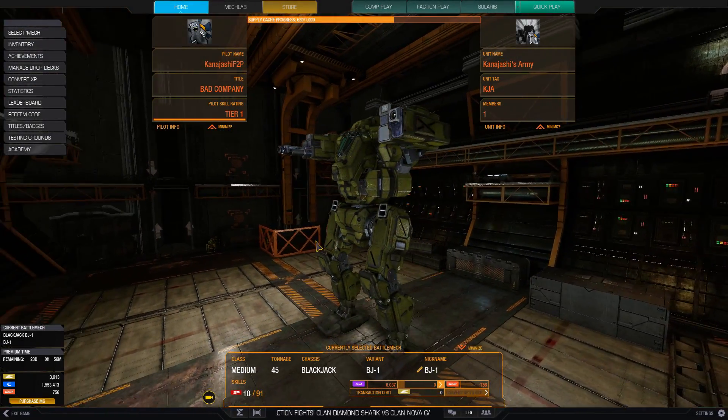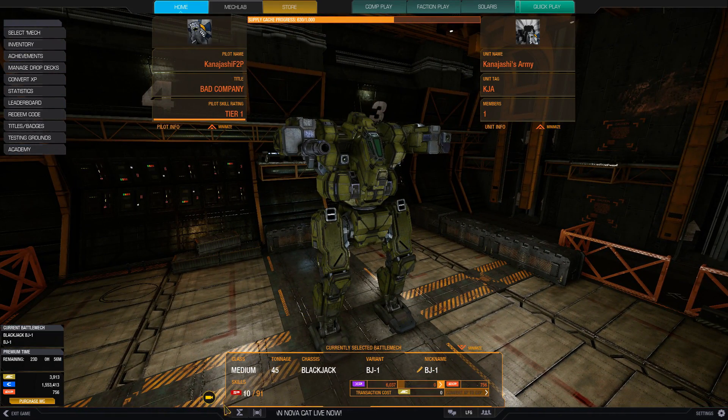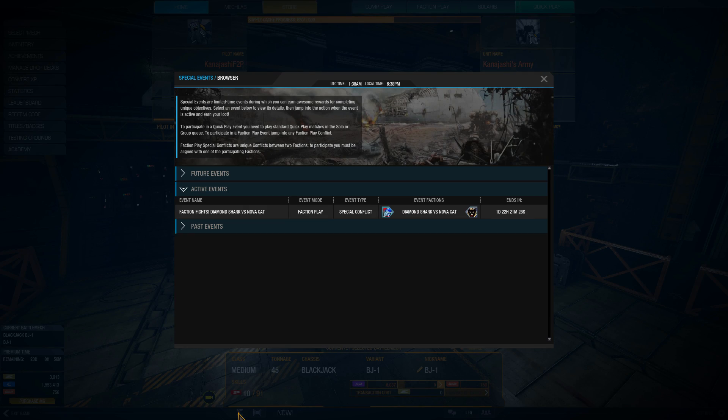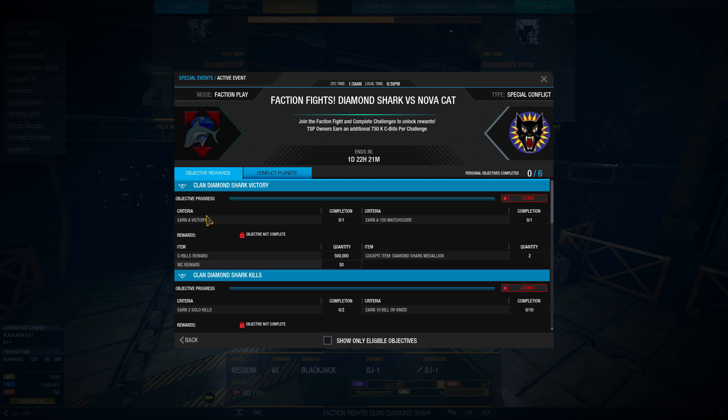Hello and welcome to another episode. An interesting thing going on right now — we have some faction play events. This one is Diamond Shark versus Nova Cat. As I am currently a Jaguar, I won't be able to do it, but we'll see what we can do about that.